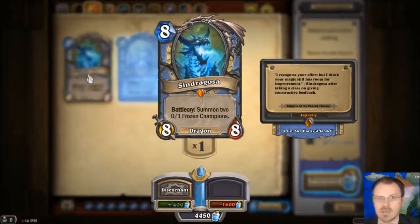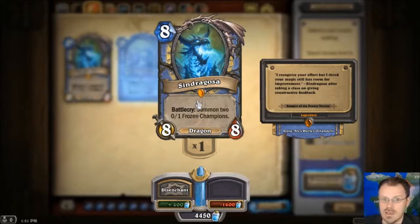Syndragosa is 8-8 for 8, a Dragon — not a big surprise there. Her Battlecry summons 2 0-1 Frozen Champions. Those Frozen Champions are 0-1 with Deathrattle: when this dies, add a random Legendary to your hand. So she's giving you two 0-1s right now, and if they die for any reason — for example if you shoot them with your Mage power — you're going to get more Legendaries. So there is some card advantage there that's all Legendary. Not too bad.